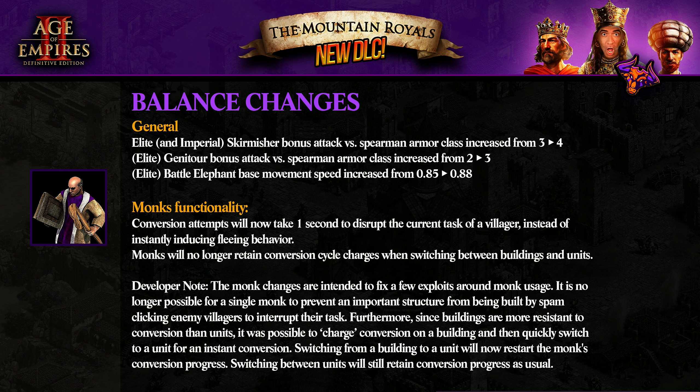We continue now with the balance changes. Look at these beautiful graphics we have integrated here for the Mountain Royale. In general, Elite and Imperial Skirmisher's bonus attack versus Spear armor class increased from three to four. Basically, trying to make the Skirmishers stronger. Janissary's bonus attack versus Spear armor class increased from two to three as well — trying to make these units a little bit more viable. And Battle Elephants have had their speed increased a little. They're going to be still slow, but something it is.